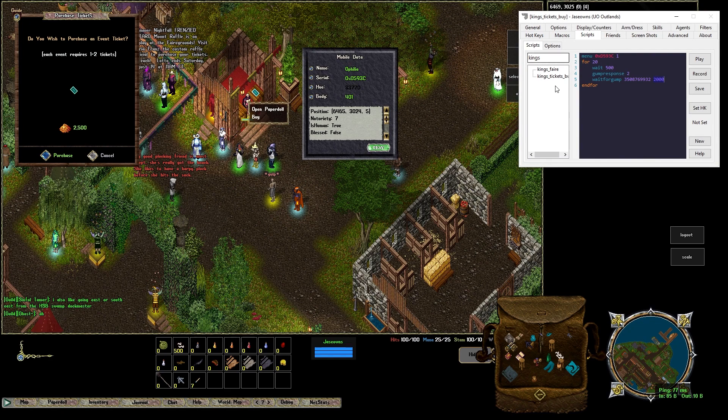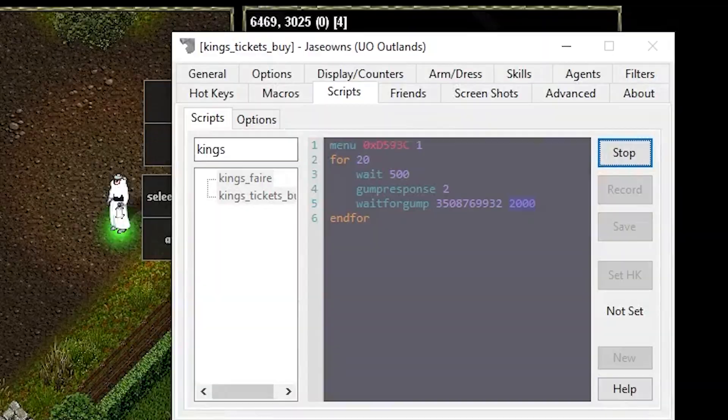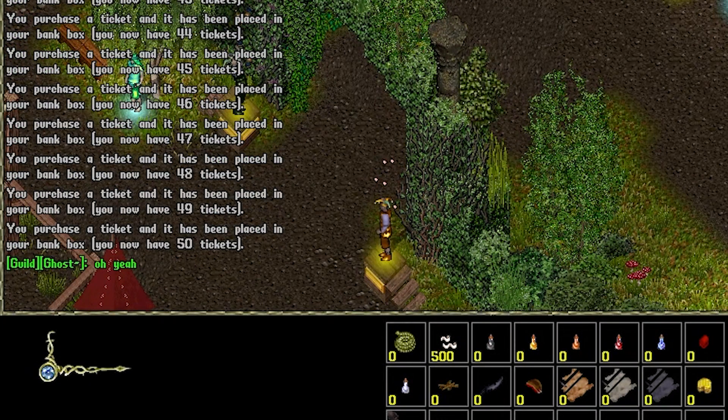And then if it doesn't respond, we'll just continue the loop. So let's save and play this — I should buy up to 50 tickets. 50 tickets. Alright, let's review the playing-a-game script.